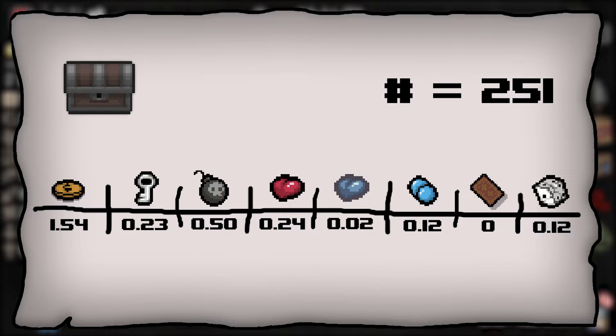You can expect to get about 1.54 pennies out of each particular chest. You can't really get a decimal in Isaac, so you can either get 1 or 2 pennies. This number says it's about as likely to get 1 or 2 pennies — obviously you can still get 10 or 0 — but the average seems to be around 2 pennies.